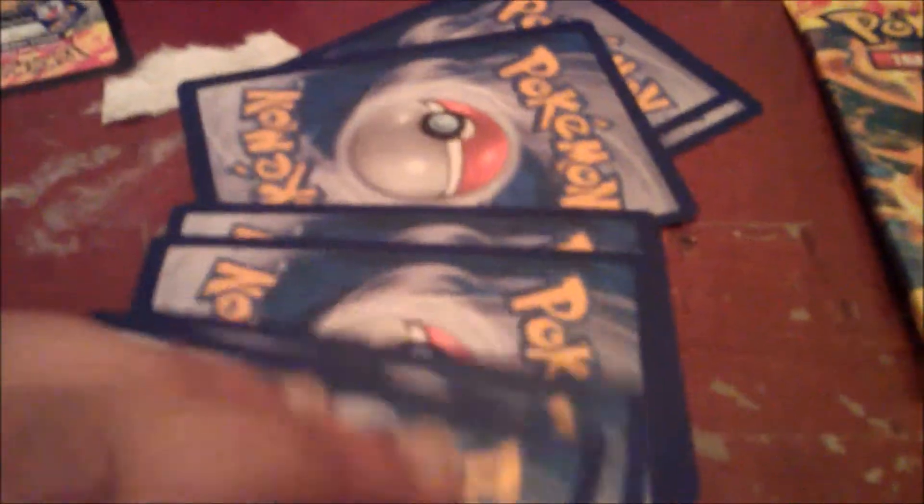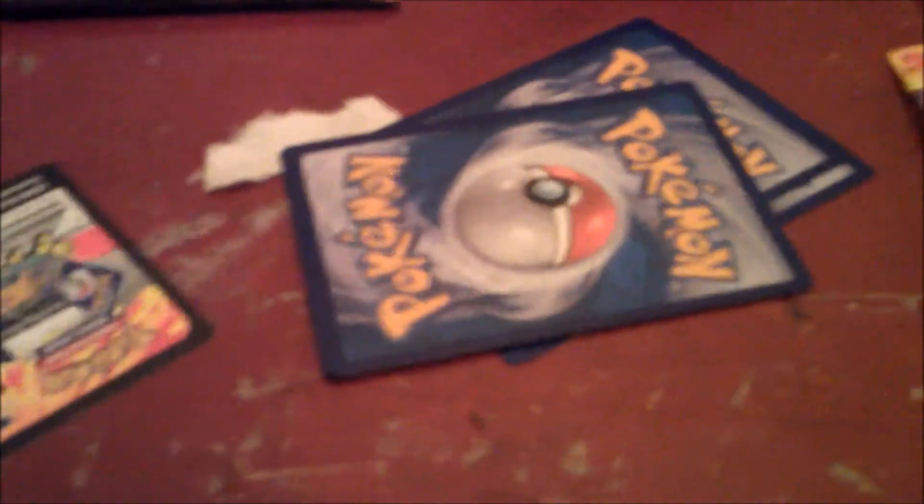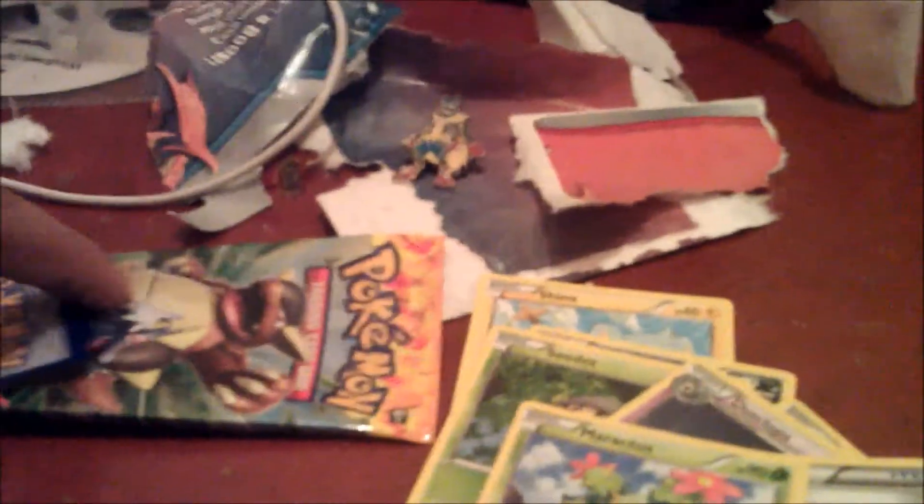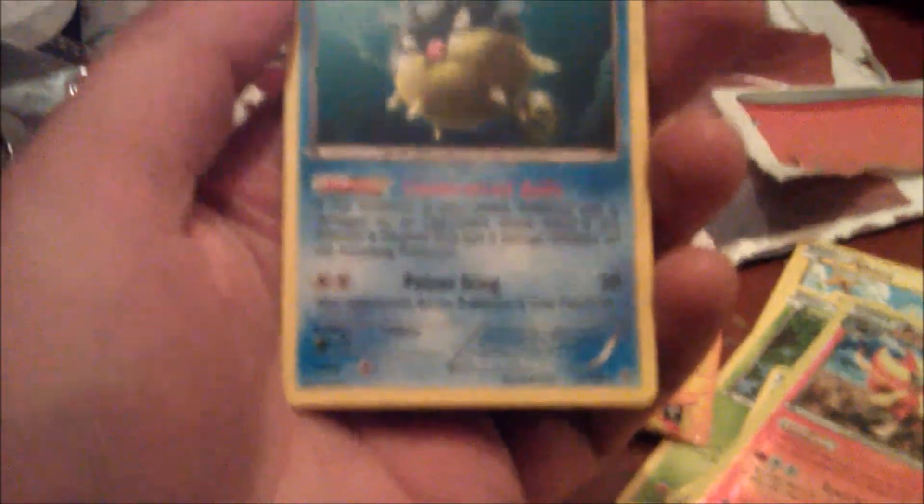I'll be giving away a code card. So let's start — hopefully we get an EX. We start off with a Shinx, a Sandile, a C-Dot, a Pidgey, a Stunky, a Dusclops, a Trainer called Sacred Ash, and a Malamar. For our rare we get a Pyroar, which is actually a Common. It's a Shiny, and for our rare slot we get another Common — a Quilfish. So that pack is below average.